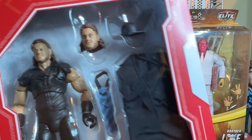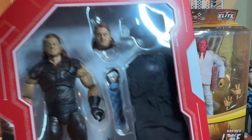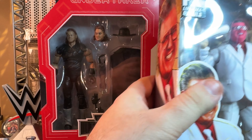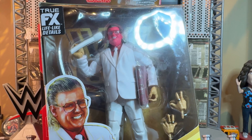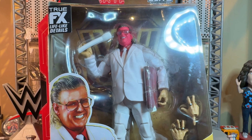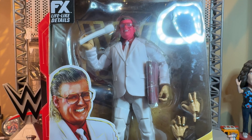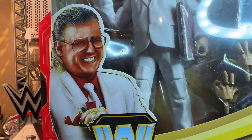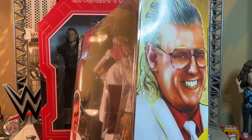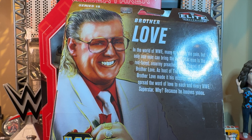Speaking of a nice touch with the packaging, when I get them open I will show you the little hidden messages it has inside. Now, Brother Love. In case you didn't know, Brother Love is really Bruce Prichard, who is like the head writer guy behind the scenes of WWE, which he still is to this day. Here's the packaging. Look how red his face is — look how happy he is, because he loves you. I don't really know a whole lot about Brother Love; he was around way before I started watching.